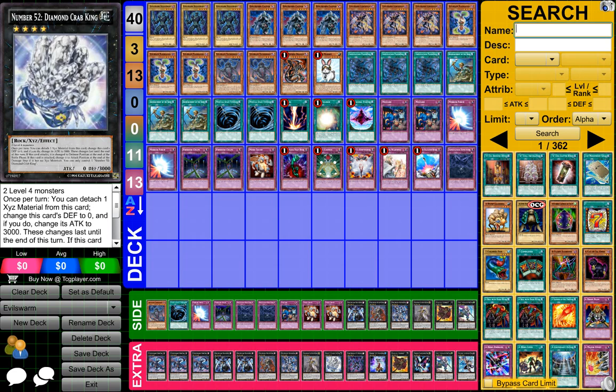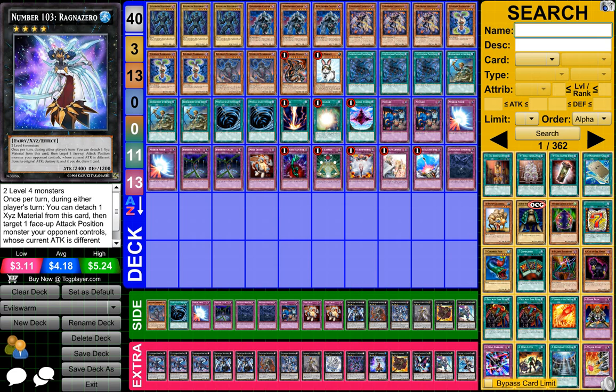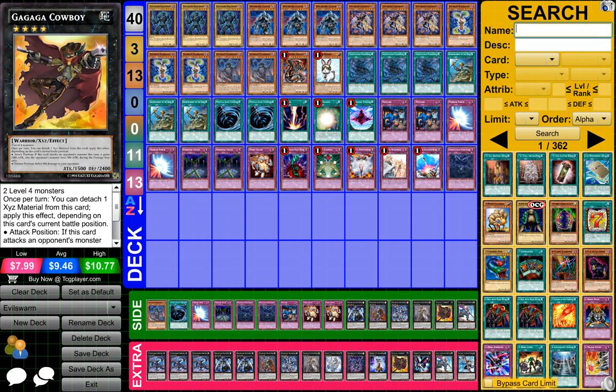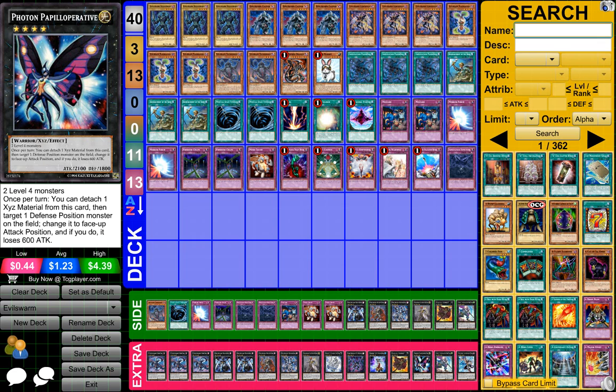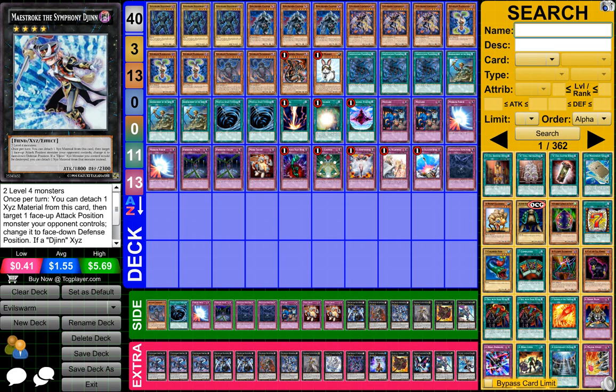One Number 52 Diamond Crab King, one Dark Rebellion XYZ Dragon, one Number 103 Ragnazero, one Gagaga Cowboy, one Photon Papilloperative, one Castel the Skyblaster Musketeer, and one Maestroke the Symphony Djinn.